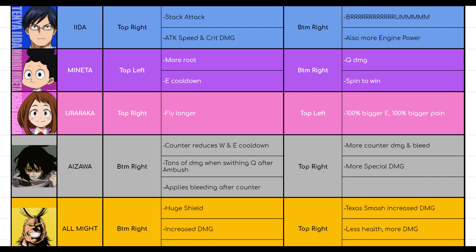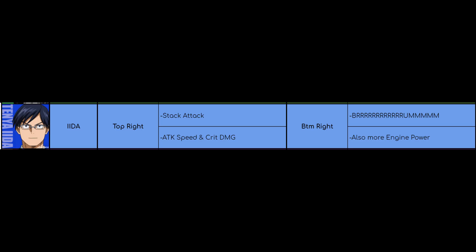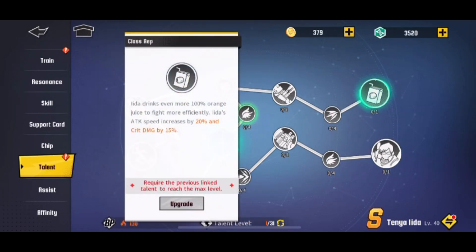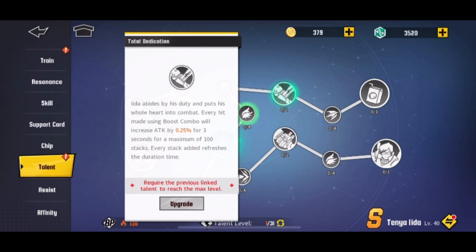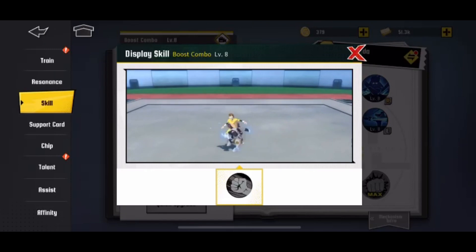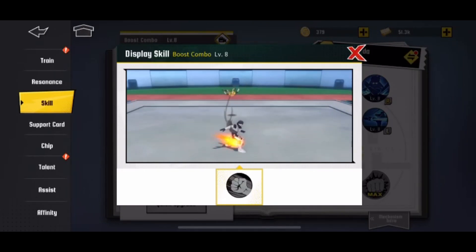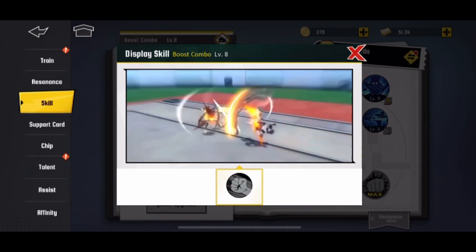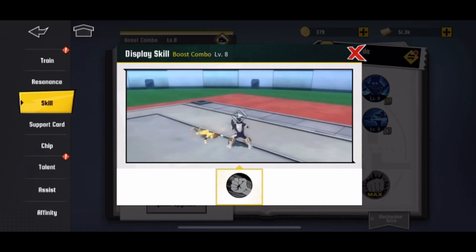Then we have Iida. Iida is another character I've never used, but I watched videos and consulted with people. I think the first branch should be top right. His attack speed increases by 20% and crit damage increases by 15% flat. The first ability says every hit made using boost combo will increase attack by 0.25% for 3 seconds for a maximum of 100 stacks. Iida has insane attack speed so he'll stack that super quickly. The way he works is he converts speed into damage, I think.